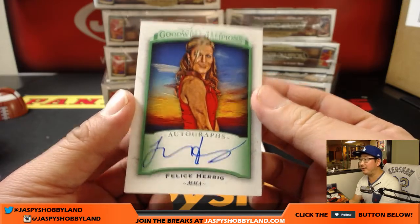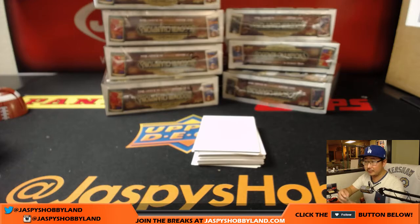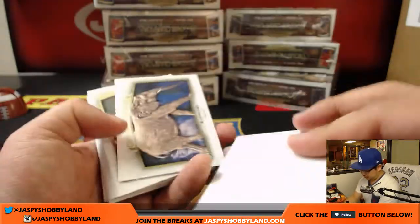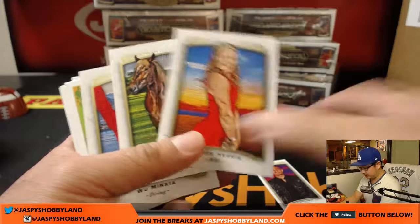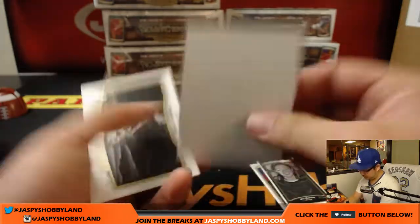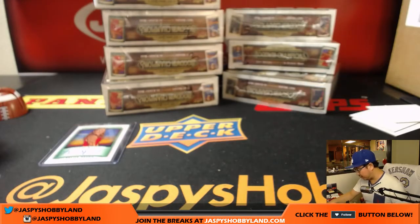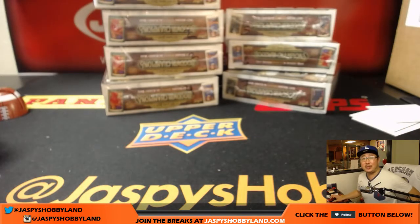Not the Ben Simmons auto you were looking for, but you got Felice Herrig. There's an Elephant. Got a Max Holloway Mini. There she is again — a little additional information on her. Cruz ends up with the autograph. Thanks for getting in, everybody — that was Goodwin Champions from Jaspies. We'll see you for the next one. Bye-bye.